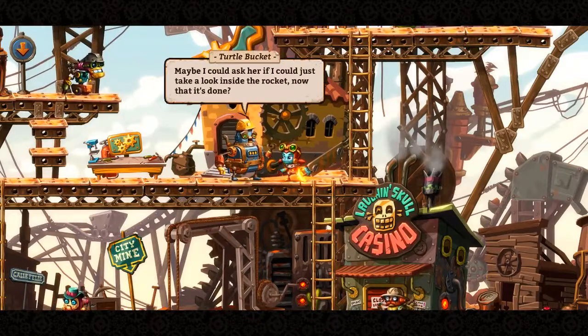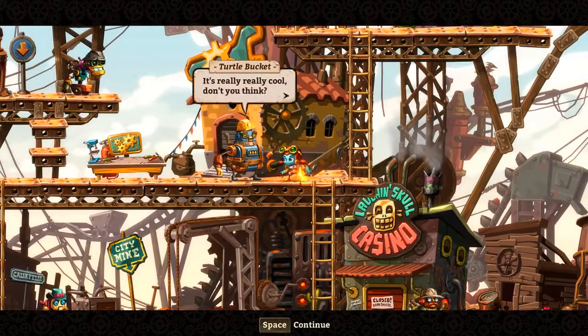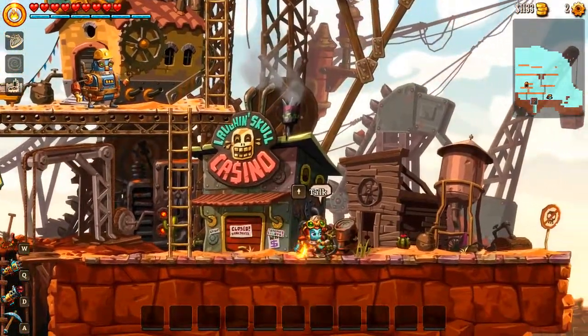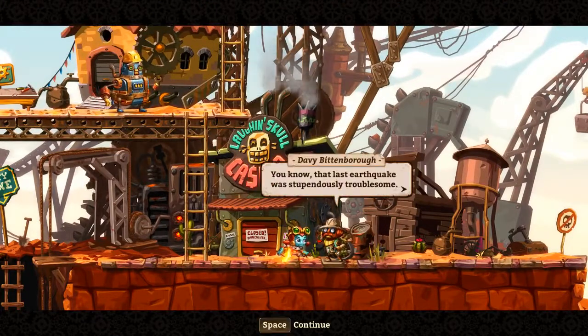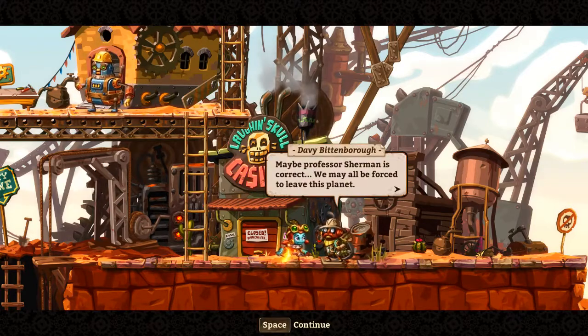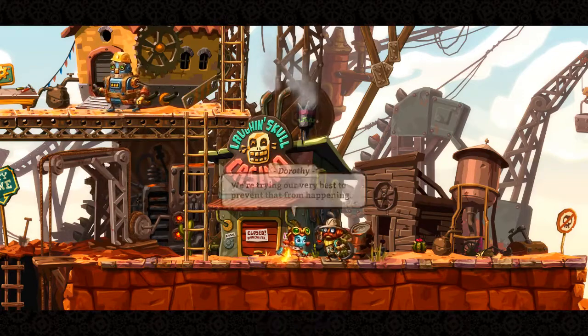Maybe the Professor asked her to just take a look inside the rocket now that it's done — it's really cool, don't you think? Yeah, it's pretty cool. That Earth's last quake group was seriously tremendous. Maybe Professor Sherman is correct — maybe I'll have to be forced to leave this planet. I'm trying my best to prevent that from happening. Time to learn how to map the stars might be a wonderful challenge to think of.